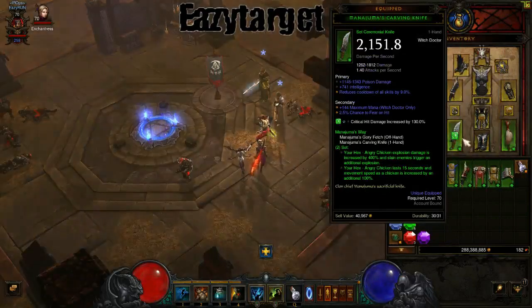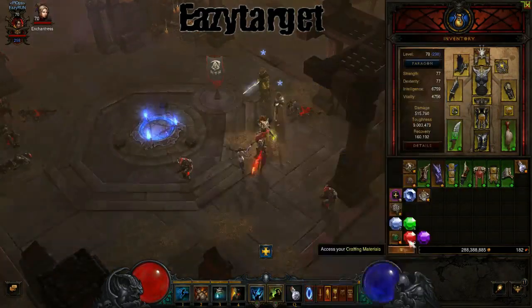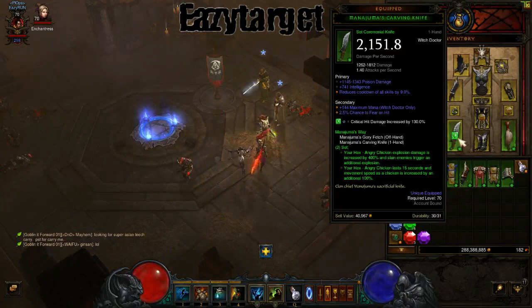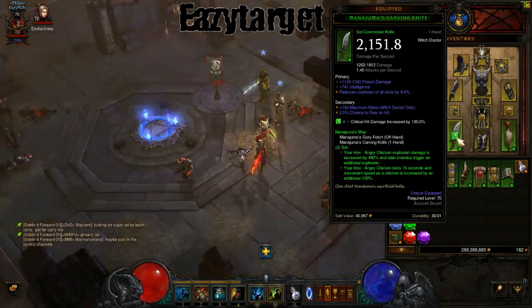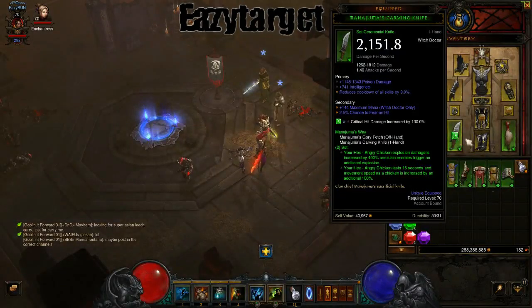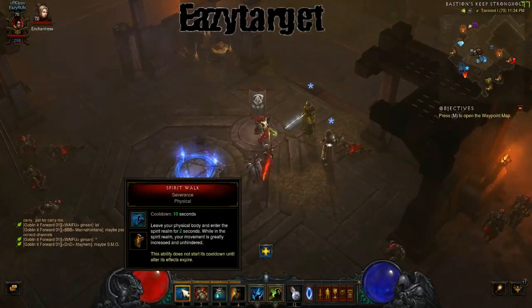The offhand has critical hit chance and a socket, and I do have one of the best gems possible in there. If you can, spend up your gold and try to get the biggest gem possible to put in here. If you get the first square one, that's good to go — just put it in and it'll give you a whole bunch more damage. If you can max it out, that would be best. Moving on to the skills — we're going to take spirit walk just to move through levels a little bit easier.